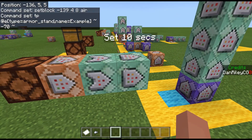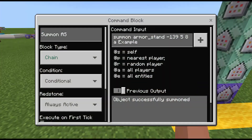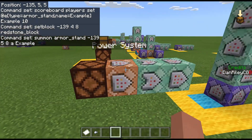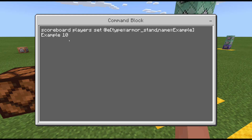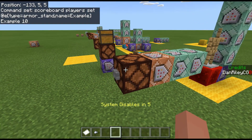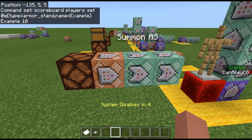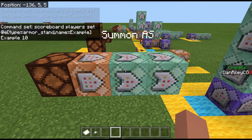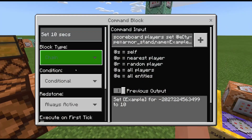Because the score-setting block is unconditional, even if prior blocks fail, it will always run. This means at any point during the countdown you can reset the score back to 10 to restart the count. However, if you change that block to conditional, it can only run if the preceding block succeeds — so you can no longer reset the score mid-countdown. Keep that in mind depending on what you're building; it can be very useful either way.